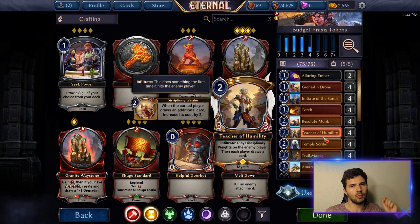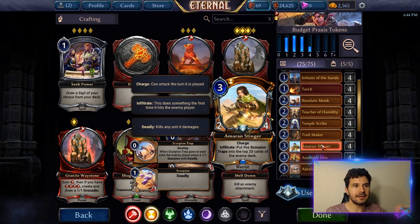In order to make this more of a budget deck, take out the Teacher of Humility and replace it with the Amber Acolyte, and take out some Amarian Stingers and add other cards that will help you gain power.